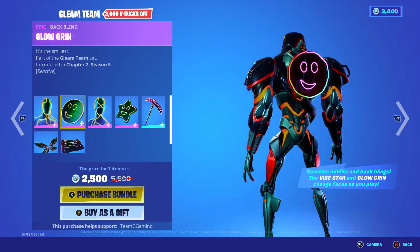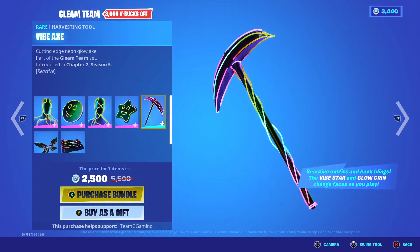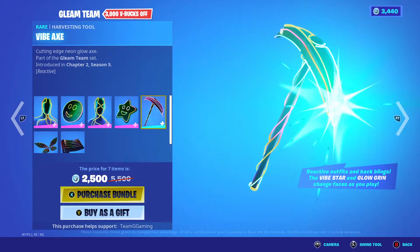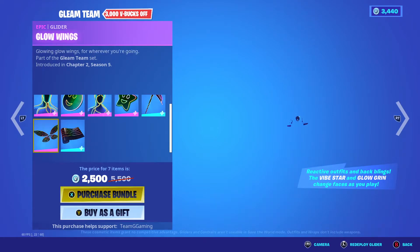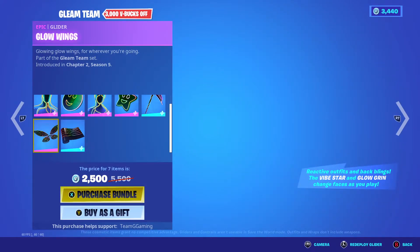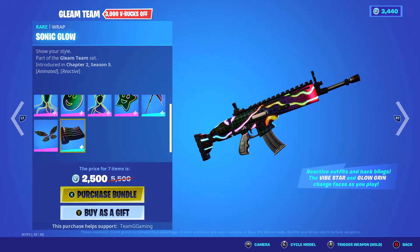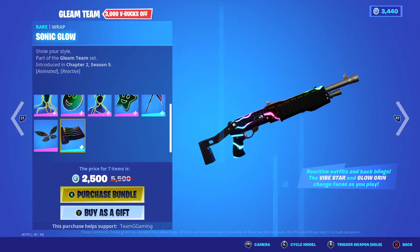Gleam Team. Pulse with the Backbling Glow. Grin. Flow with the Backbling Vibe Star. The Vibe Axe. The Glow Wings. Sonic Glow Animated Wrap.